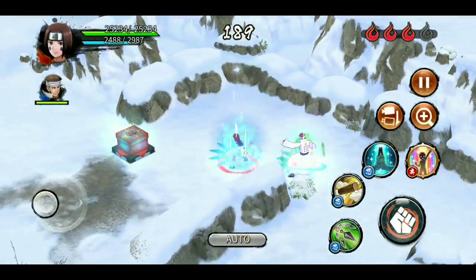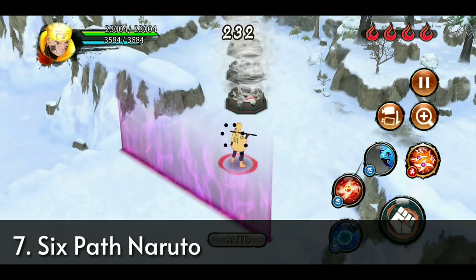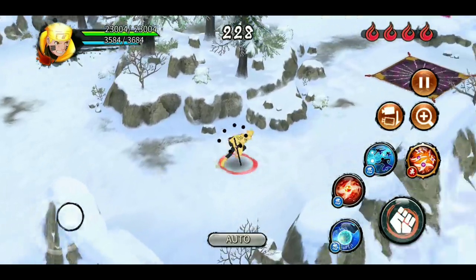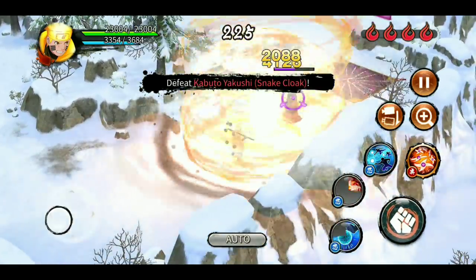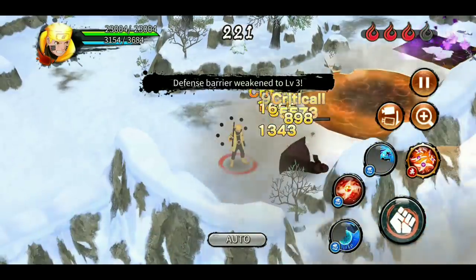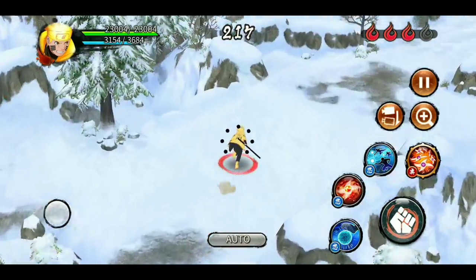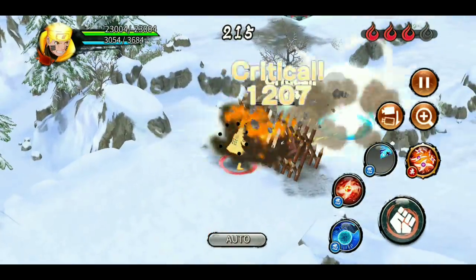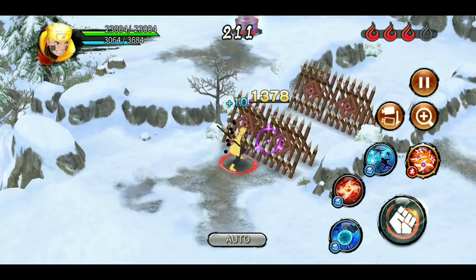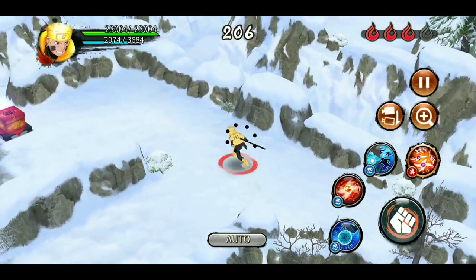At rank 7 we have Sage of Six Path Naruto. His trap clearing jutsu has massive range but can cause problems with walls - if walls get enabled and there are tornado traps, your support will run towards the wall and get separated. But if you have KLM, Hashirama, or Kara Version 2 as support they can take care of that with their long range jutsu. His seal is not guaranteed but the jutsu seals like 50 or 60 percent of the time and pulls the enemy towards Naruto.